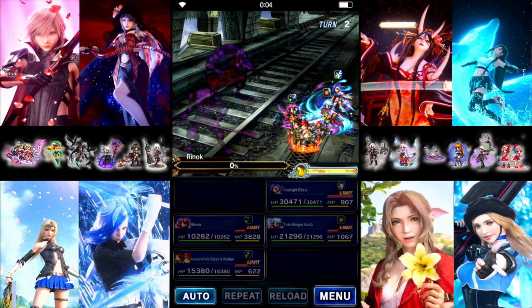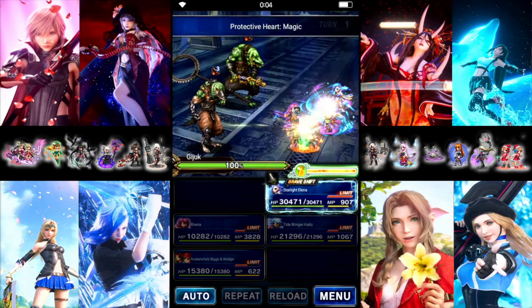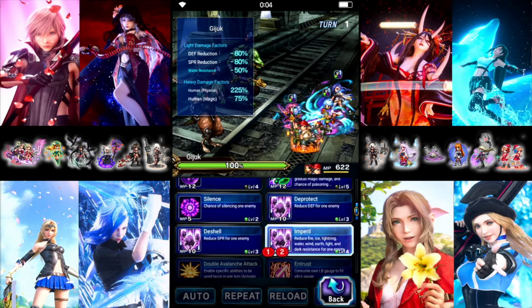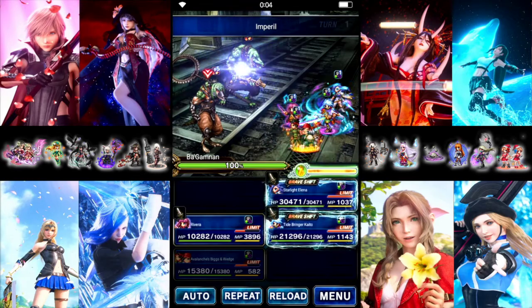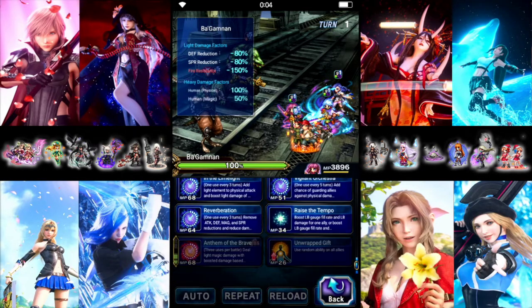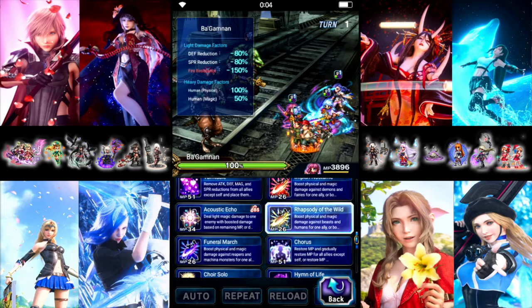Two turns for the first wave — that means we have three turns for the second wave. For the most part we're doing the same thing. Bigs and Wedge go first with imperil because we need to remove the paralysis, since Rivera's move is light-locked and the enemies have over 100% light resist. We need to deal some damage so Kaito actually chains. Rivera does Reverberation for a 280 attack and magic buff for everybody.